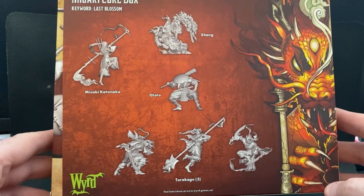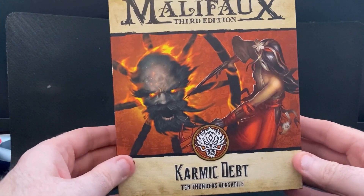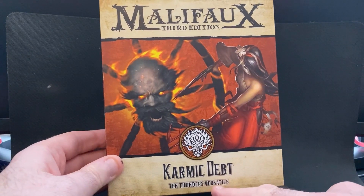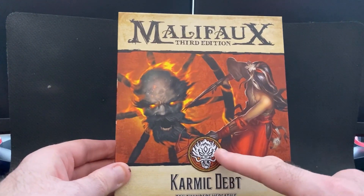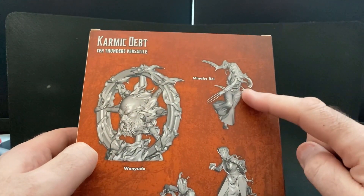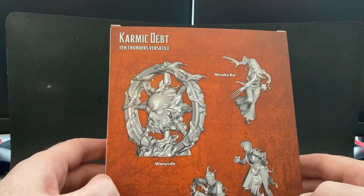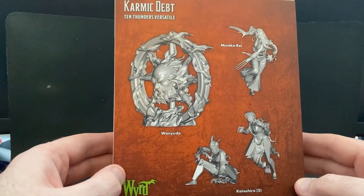We're also using the Karmic Debt box. Both this and the next box I'm showing you are 10 Thunders faction, but they don't share the Last Blossom keyword — instead they're called versatile models, which means you can use them with any of the 10 Thunders masters. The model I'm really interested in is Minako Rei — she's super fighty, pretty quick, and has crazy karma-based abilities. She can also summon models in, and the other three models in this box are things she can summon.